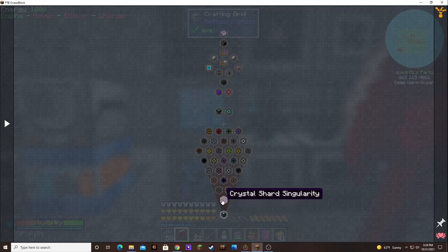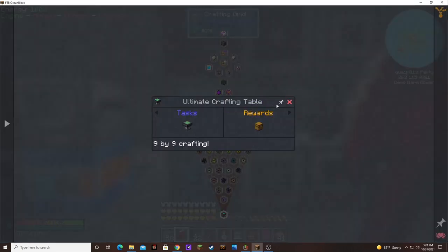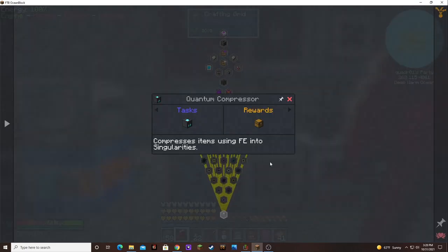So I guess I'll try to do the ones that might help the most. I could probably just try to build the quantum compressor.